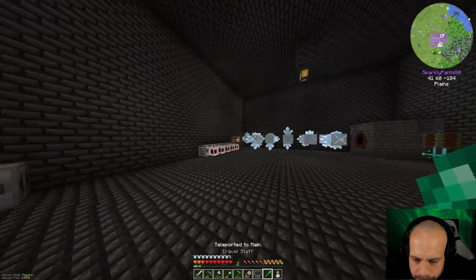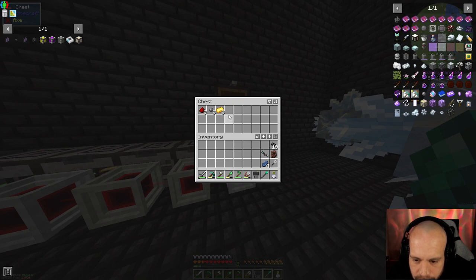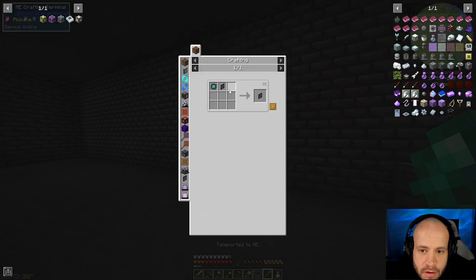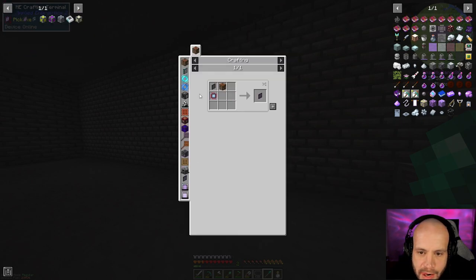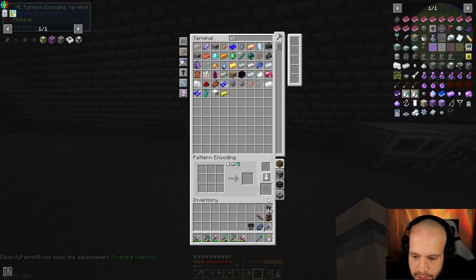We're going to scoot over here. I'm going to dump this in our chest — this is the next thing to automate by the way. I just want that first one more than anything for now, and we'll come back and get the rest in a bit. And then we've got our ME terminal. We also need a crafting terminal, so we're going to need to make one of them. I've got calculation processors, so we can do that. And I've got a few engineering processors too.